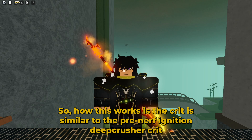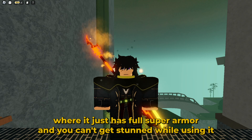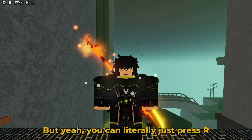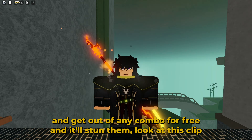So how this works is the crit is similar to the pre-nerf ignition deep pressure crit, if y'all remember that, where it just has full super armor and you can't get stunned while using it. Like even more than that dark still great, so you need a bit of breathing room to be able to use your crit with dark steel. But yeah, you can literally just press R and get out of any combo for free and it'll stun them. Look at this clip.